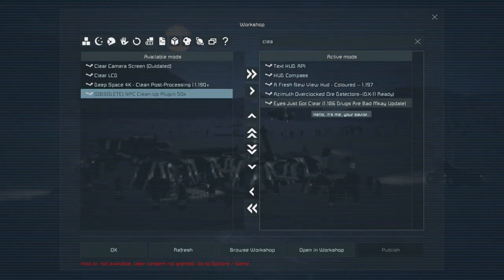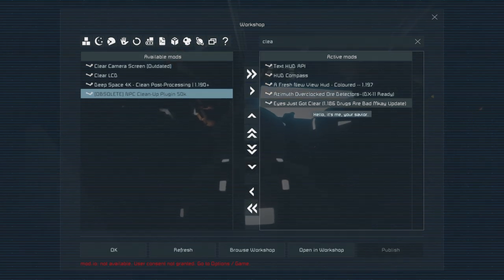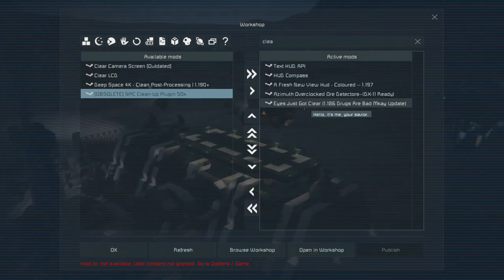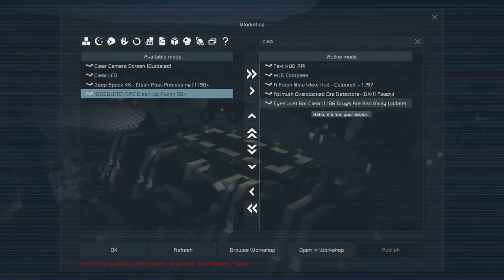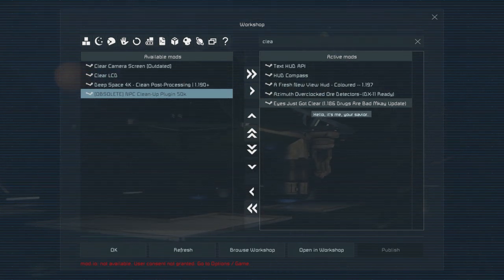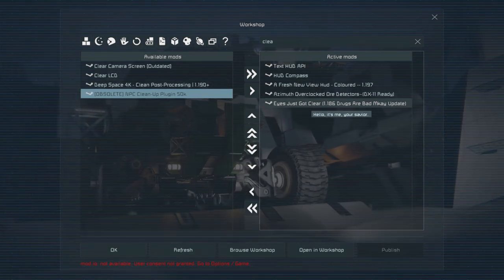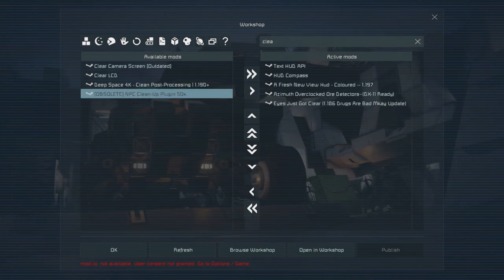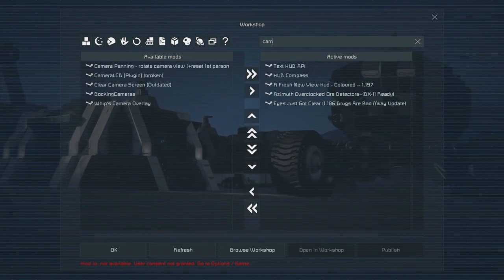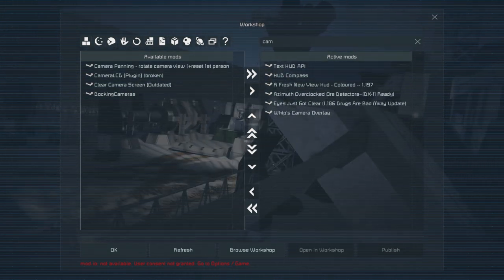There's a mod that takes away some of the haze on your view and HUD — no dirt or debris — and helps reduce highlights when looking at access points and LCD screens. The only other thing I want is Whip's Camera Overlay.